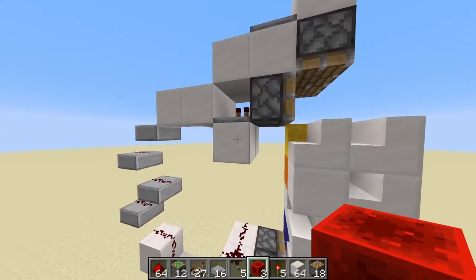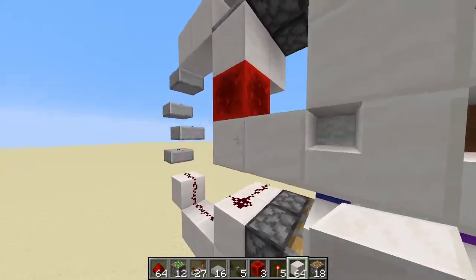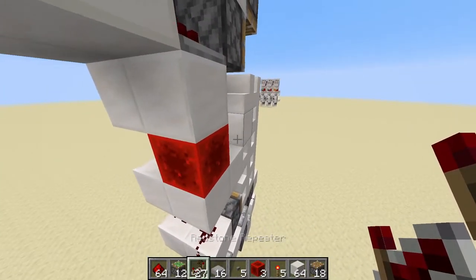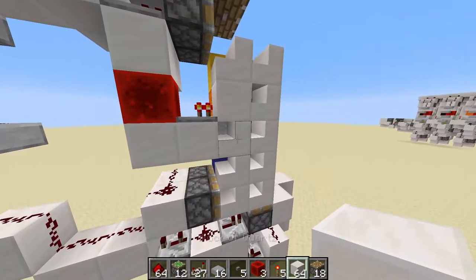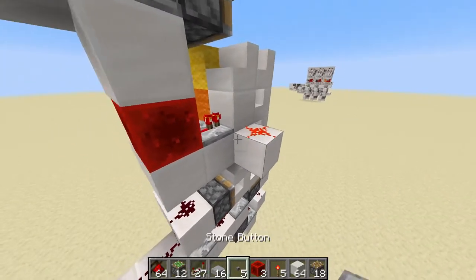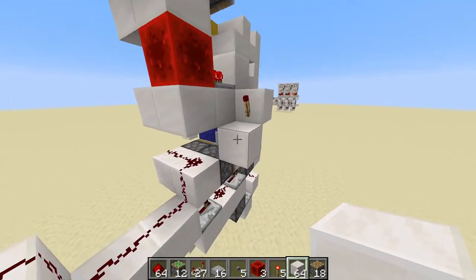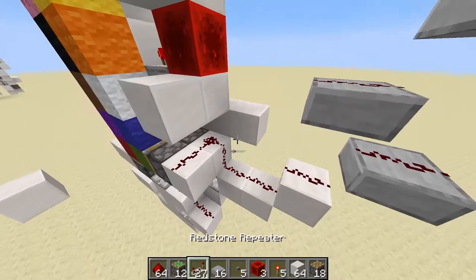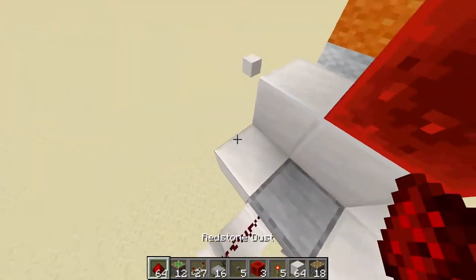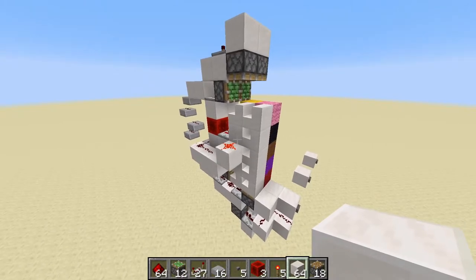Moving downwards a little bit to this block right here — underneath it, place down a block of redstone, then one block here, one block here, move around to the side, and place one block to the left right here. Now go ahead and place down a repeater set to one tick right here. Place down a block on this stair right here so it's on the same level as this block, then a piece of redstone dust. Then go ahead and place down a redstone torch on this side of the block. Now place down a block underneath this redstone torch, another one right here, a third one out here, and then a slab on this block right here, and then one more block right here. Then go ahead and place down four pieces of redstone dust on each of these blocks.